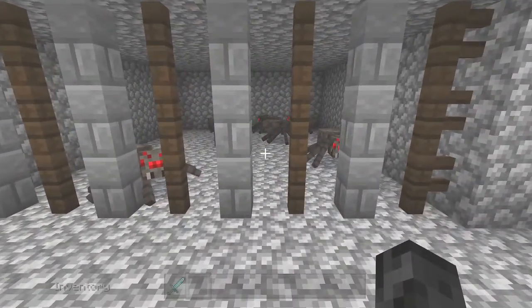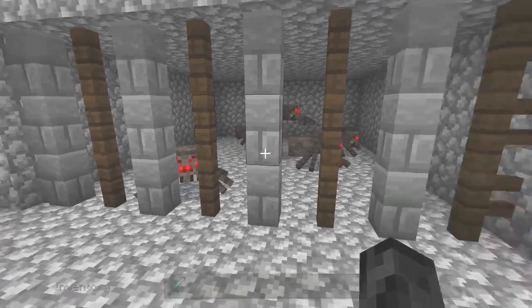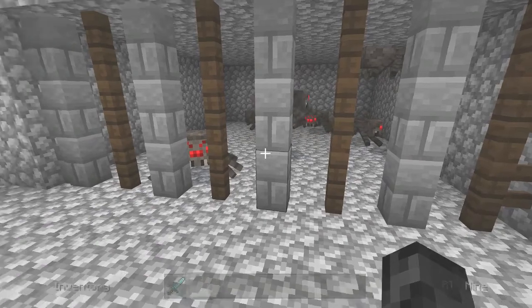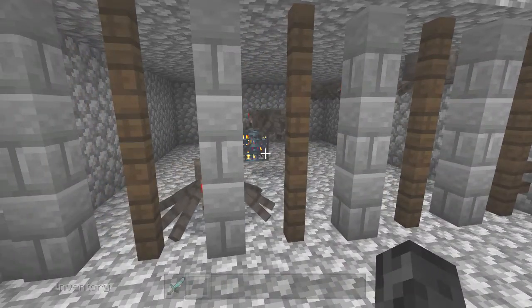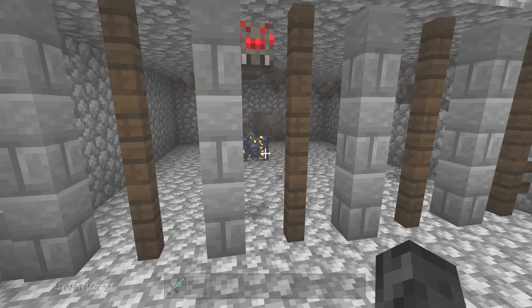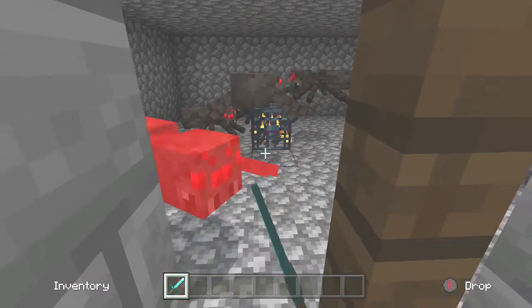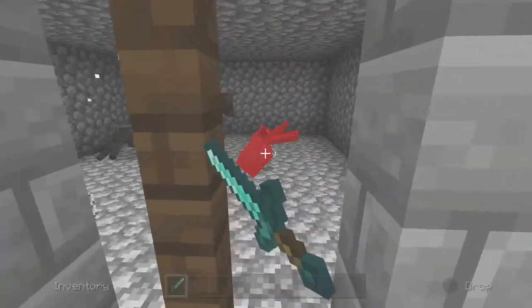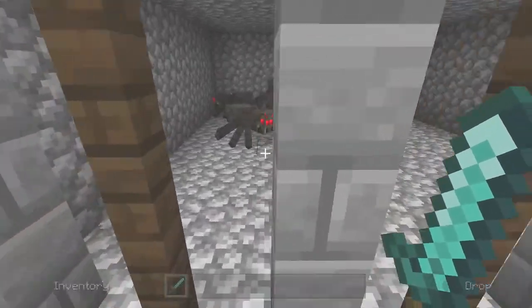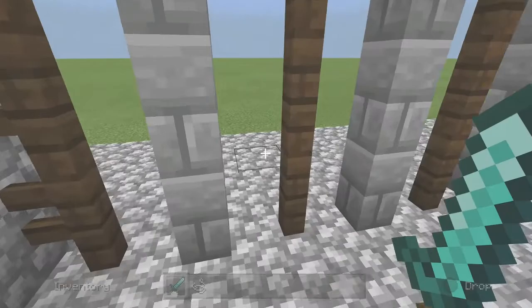The advantage with this one is once you've killed them you can walk in, but the spiders can't get out. This is one I especially like to use for cave spiders — they are an absolute nightmare, especially when they poison you or if you get too close to their spawner. With this design it's easy enough to just stand outside the fence, hit them with your sword, and once they're all dead go in and collect all your XP and the items they drop.